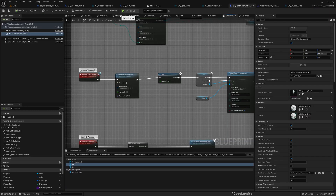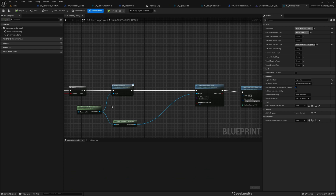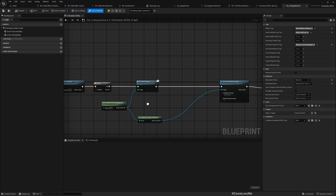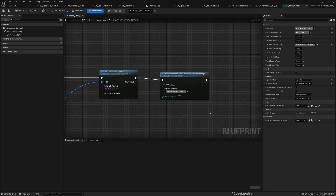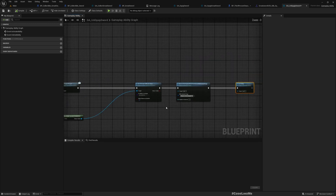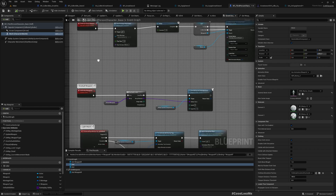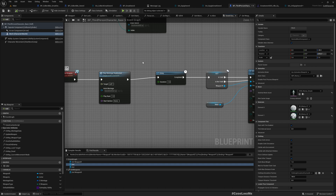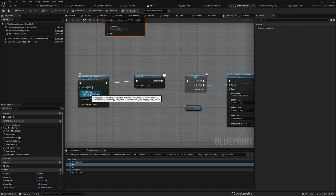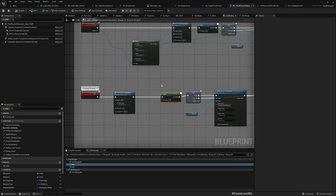Now for the unequip part. When collecting the great sword we grant equip sword and unequip sword abilities. Let me check the unequip sword ability — all it does is call unequip weapon on the character, activate the lock off ability, and change some tags. So first we need to check the unequip weapon function. Previously it only played the sword and shield unequip animation, so we need to handle the great sword case here as well.